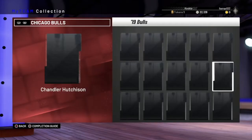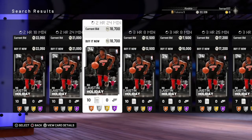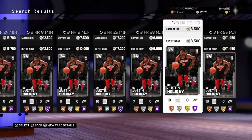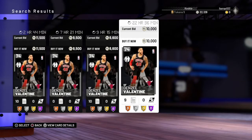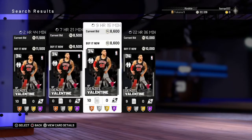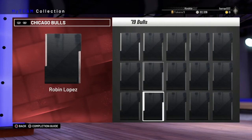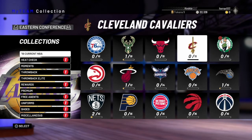You've got Chandler Hutchinson here at 5k, Justin Holiday at 10k — there's another one coming in at a huge price, around 8.5k — and Denzel Valentine up at 8.5k as well. So you've got five massive silvers there in the Bulls collection. That is definitely one to keep an eye out for.